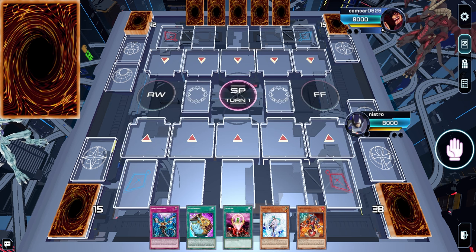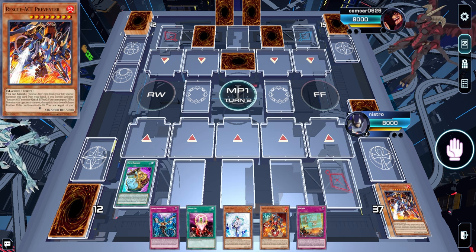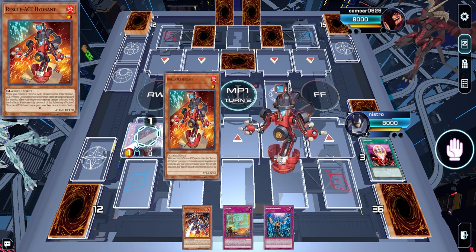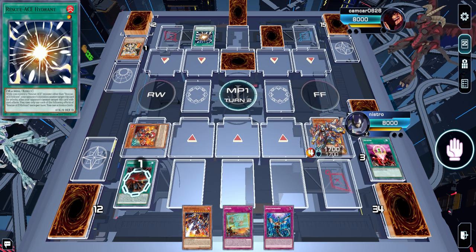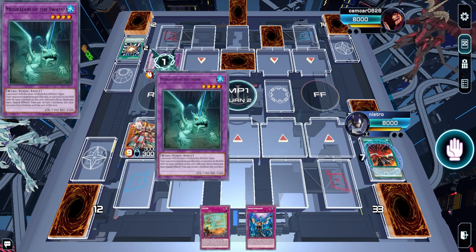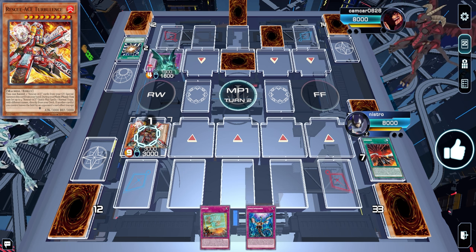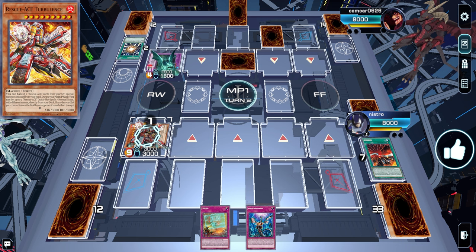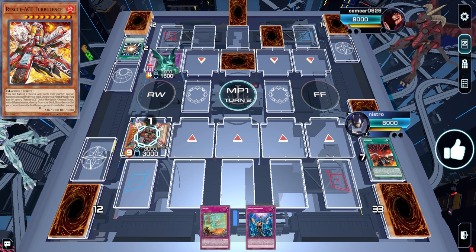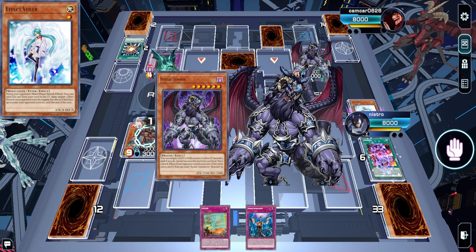Now for game three — and he bricked. How did the 47-card Branded deck brick? No way. So I start carefully considering how to play my turn. On my Emergency he Super Poly'd me, which perplexed me because I was like — why didn't you just wait for Turbulence to Super Poly it? Then you could have gotten rid of Turbulence and the whole set four. Now I still have set four. Sure, you have Mud Dragon, but I still have set four. Then he goes for Sound Hound.